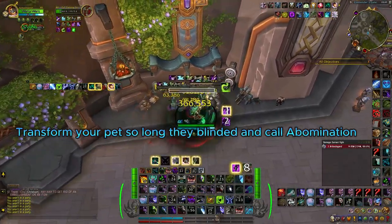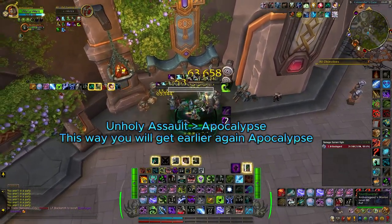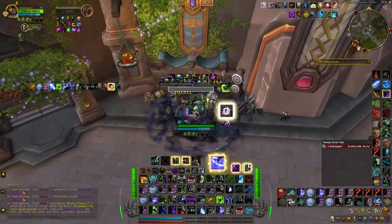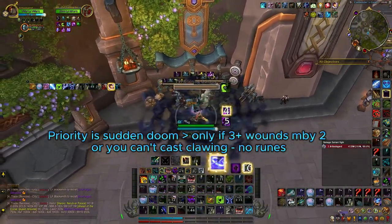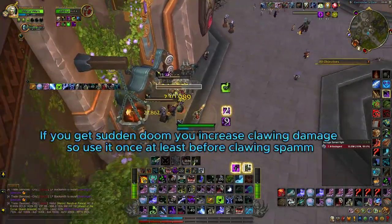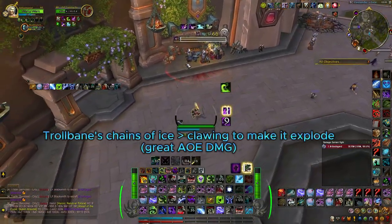Priority is of course to use Sudden Doom immediately any time you have it, so that you get the buff to Clawing Shadows. Always try to keep a balance between your runes and runic power. You can also try first using two Festering Strikes, then Apocalypse, Unholy Assault, and if you have Sudden Doom, burst them — or just go clawing.